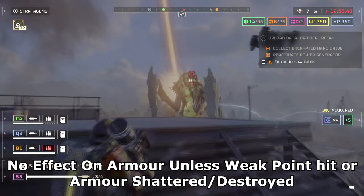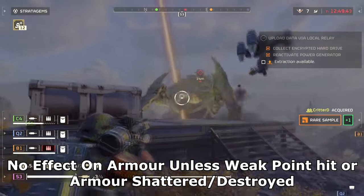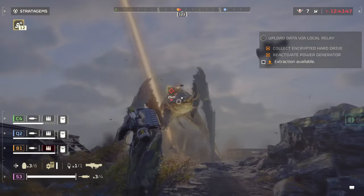Another thing — try pairing this with your laser rover and an orbital laser for an all-out laser build, as it works great against both bugs and robots. The build's damage over time does provide a huge benefit when switching to your main weapon to finish off enemies.